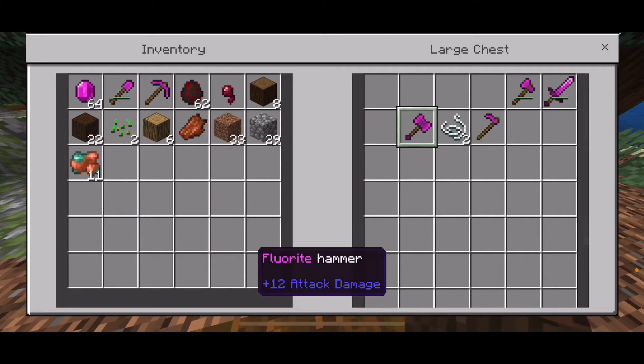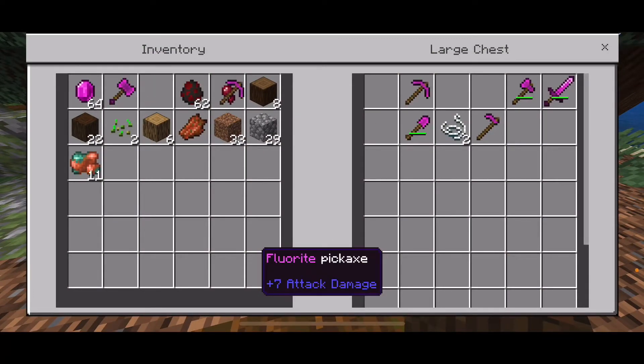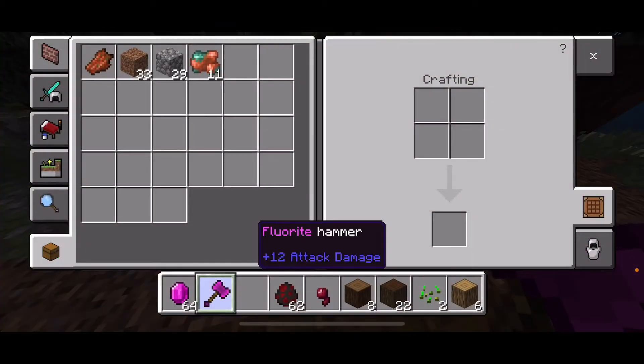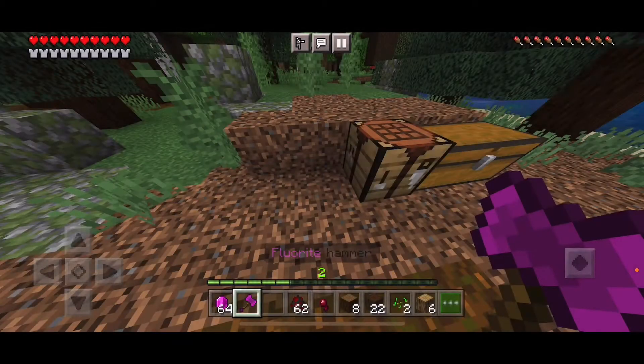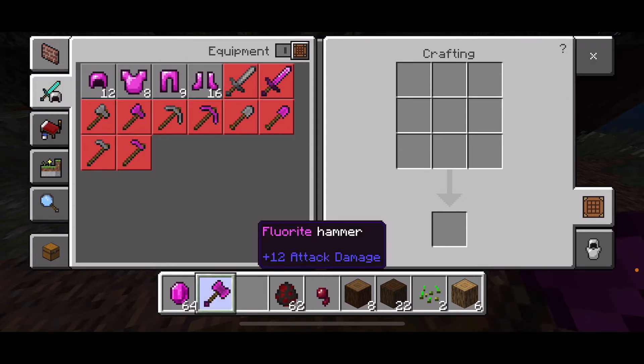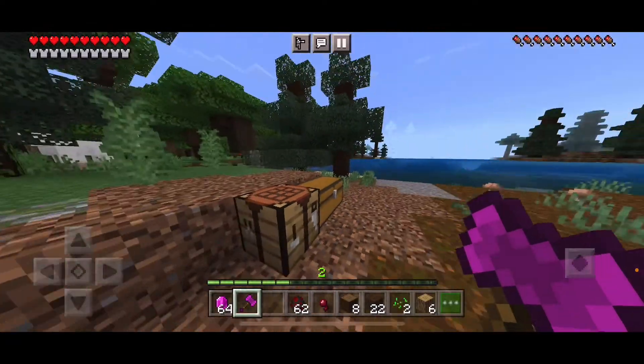We also have something called the Freelite hammer, with plus 12 attack damage. At the moment there's no crafting recipe for it — there must be a different way to obtain it other than creative mode, hopefully.